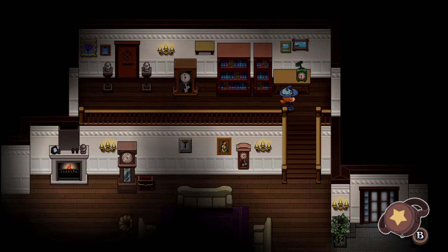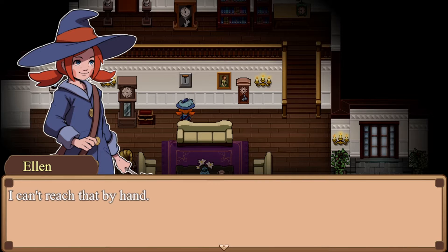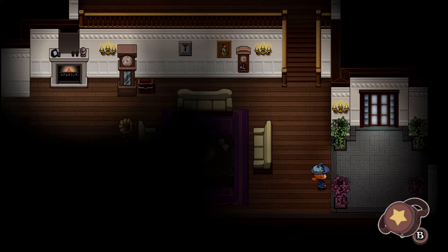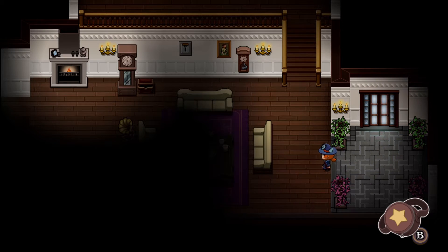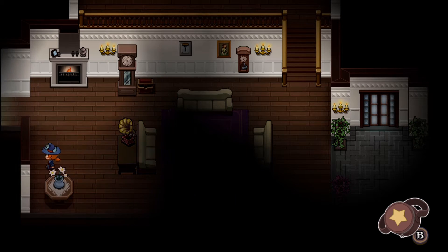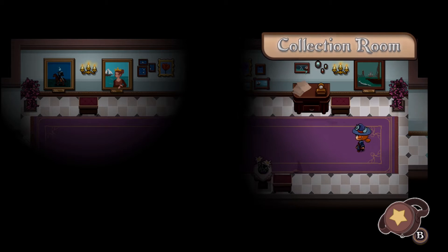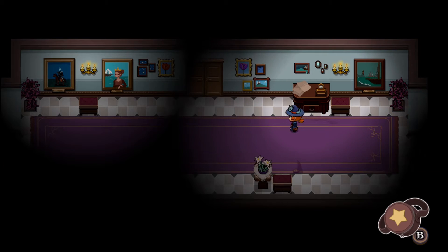How can I pull that switch? I know you can't reach it by hand, but is there something I can do? There's something we can do here. Can we throw something in the fire? Will you do something, flower?